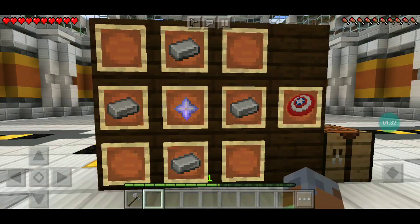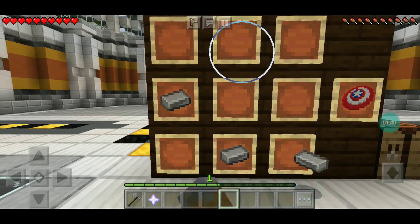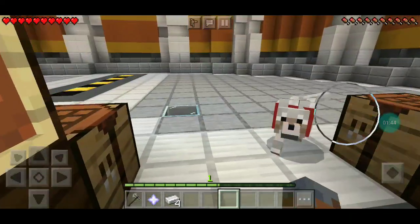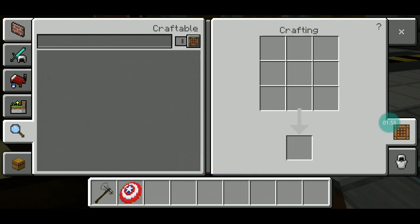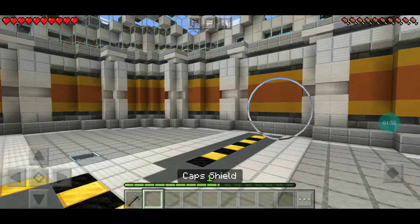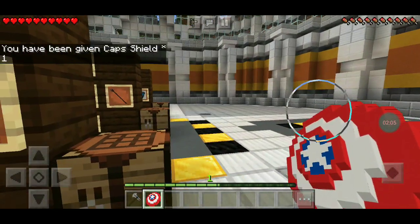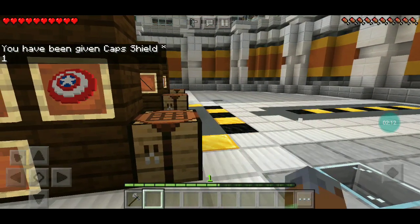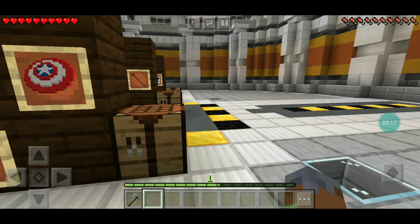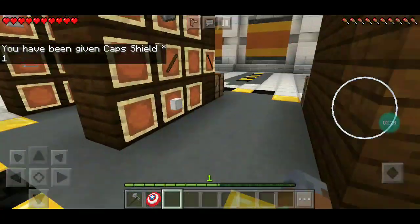Number two is Captain America's shield. You need one... What is this? Another star and four iron ingots. It's a little expensive, but not too much. You just gotta kill the wither. So let's do this. Boop, and then boop, boop, and then put this in the middle. Boop! And what does that do? I got strength. Okay, so I got Captain's shield back. I don't know how that works.